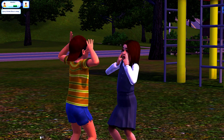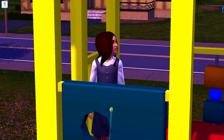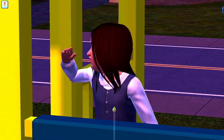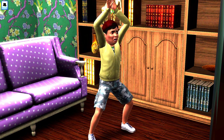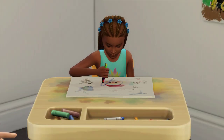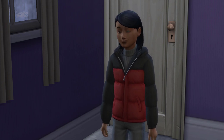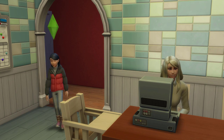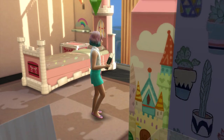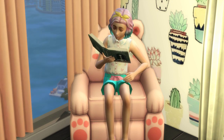Children in the Sims 3 can start building skills that carry over into adulthood — most skills except charisma, instrument skills, athletic, and gardening, though they can be tutored in those. Children can also make money on their own through fishing, painting, selling lemonade or baked goods. In the Sims 4, children have child-specific skills that don't count toward adult skills. They can complete school projects and tasks to improve grades. Purely for doing more, this one goes to the Sims 3.